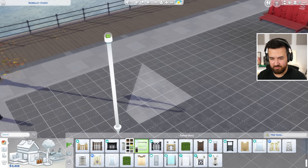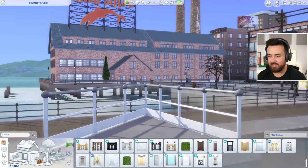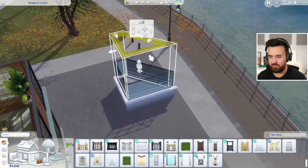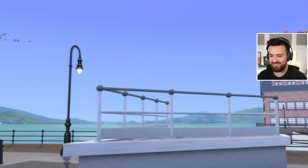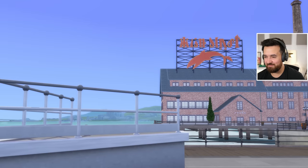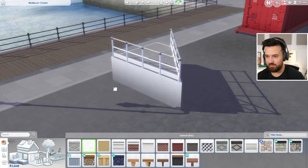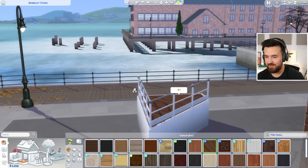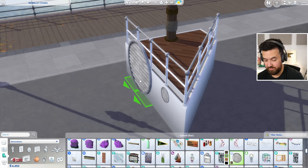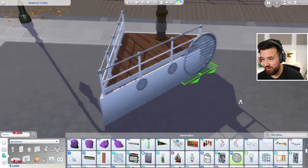I'm going to build my own thing because it's not exactly how I wanted it. I'll use this Get to Work fence — we're trying to make a titanic set. We raise it up to get some height, and if we rotate this whole thing we'll have the sims up there with the water behind them. This could work very well. If we crop in on this, ignoring that street light and building over there, I think we got it. Let's change the foundation and get some nice decking on there.